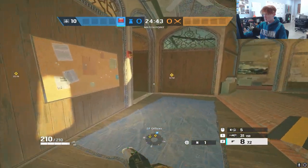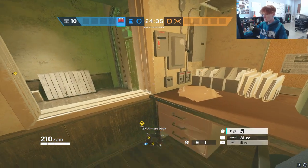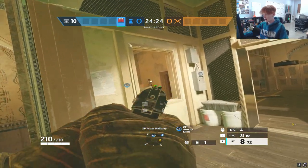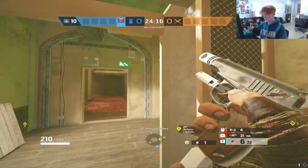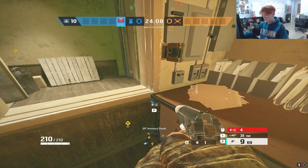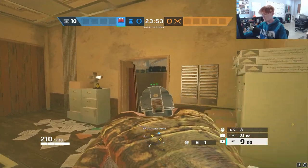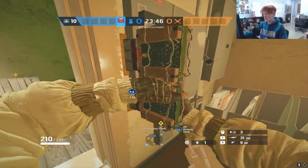As Kapkan, you can place traps on really common site doors, because when attackers are entering the site, the last thing they're worried about is a Kapkan trap. For instance, put one on this window — an attacker coming in is worried about angles from multiple directions, not a trap on the side of the window. So I'll put two on here, and that's a free kill on a 3-speed running up the metal stairs.